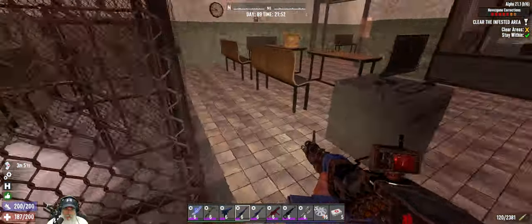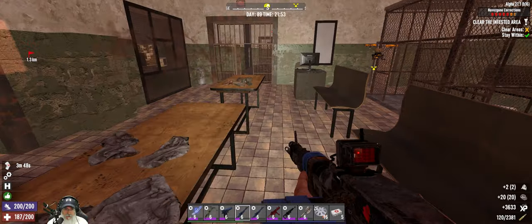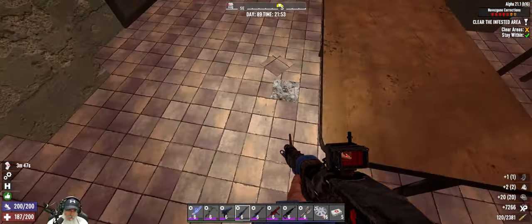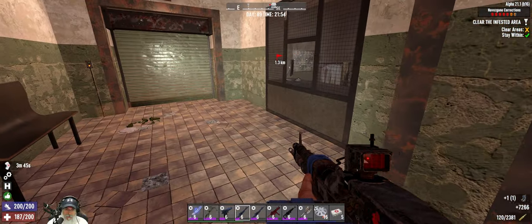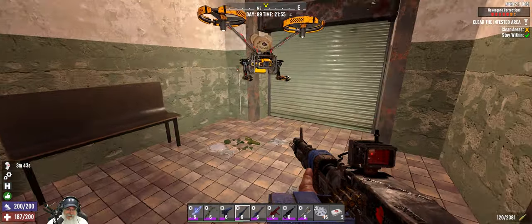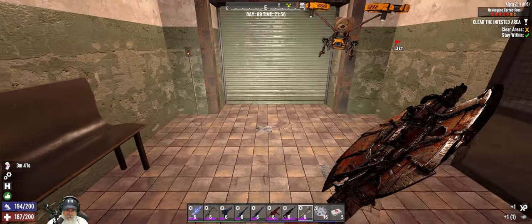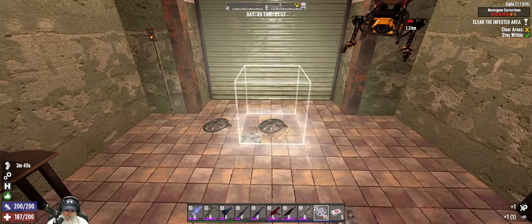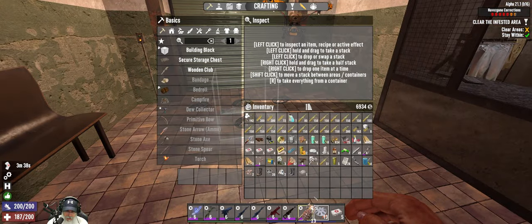I guess that's the room where they make the inmates spread their butt cheeks — prison intake stuff. We're going to open this door and we're probably going to get a lot of nastiness come through, so let's be prepared for that. Let's put this back here — make sure everybody's loaded. Here we go.